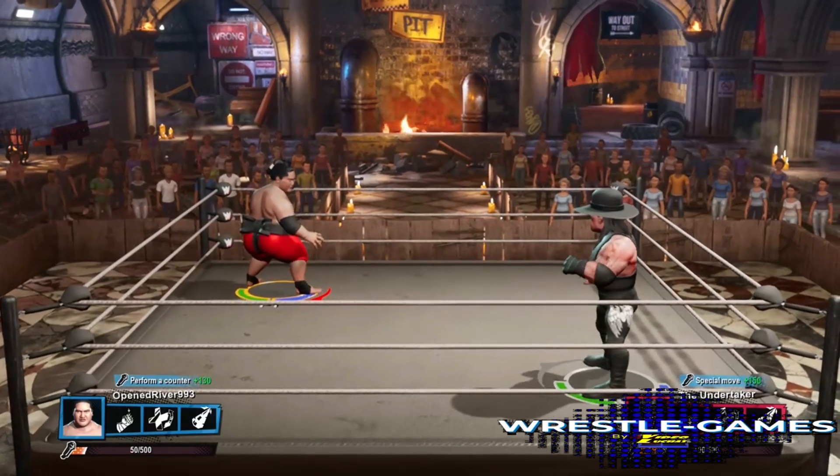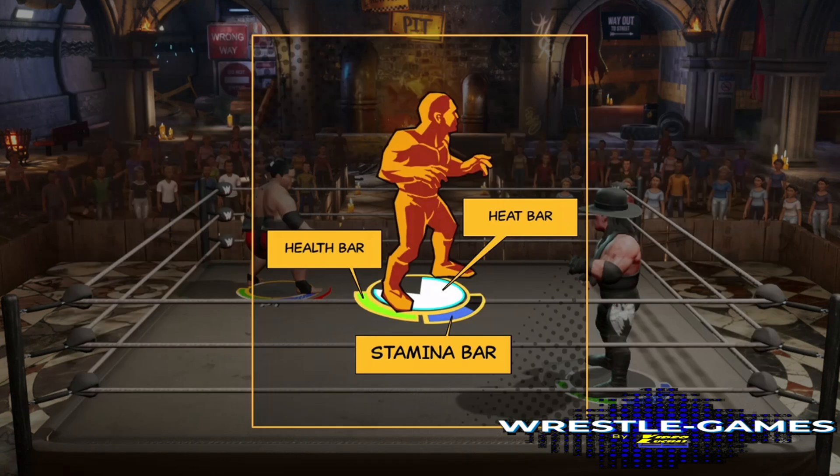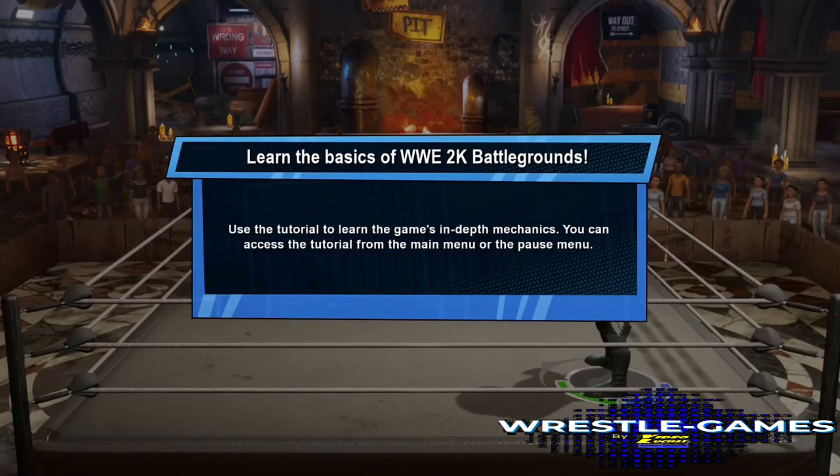Cuando abrimos este juego te enseña cómo jugarlo en un mano a mano. Las caídas cuentan dentro del ring por conteo de tres o rendición. Si luchas más de 10 segundos fuera del ring quedas descalificado y pierdes el encuentro. La barra verde es la salud, la blanca es el calor, y el stamina en el violeta. El juego te va a enseñar los movimientos básicos para jugar.